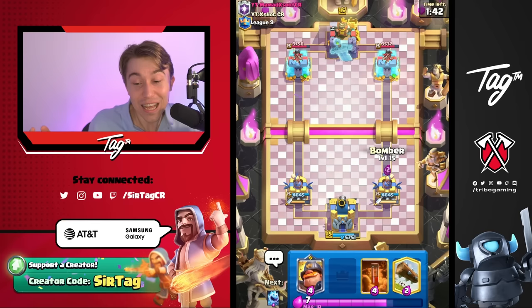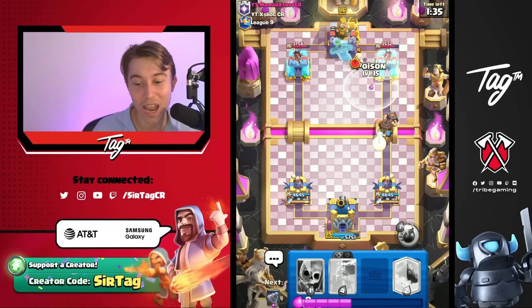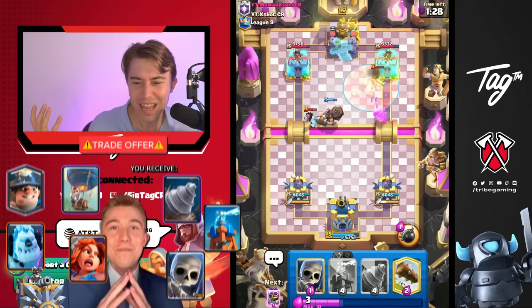Even against top 200 players in the world, you'll be able to outplay them. He netted one of the worst trades in the entire game — we were able to activate King Tower and disintegrate his entire elixir push. His win condition was thwarted and he gave us a positive trade, so we take those all day.